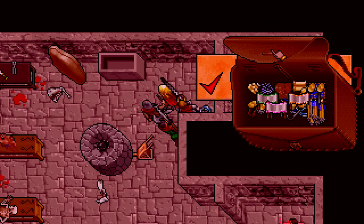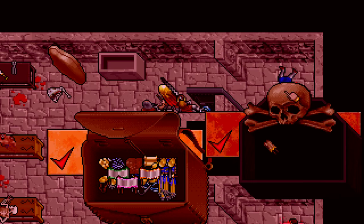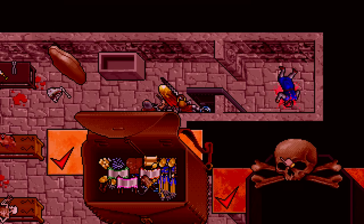Yes, I know — I was. Forgot to move my pouch, Dupre. Pick broke. Damn it. There we go. And what's on this guy? A scroll. Let's see what it says. 'I have blocked the entrance to the catacombs beneath our outpost with walls of force. None may pass ere this key is used. If thy need is great, and thou dost follow in the steps of order, thou shalt know what to do to retrieve L'Oreal's gift. Ardenus.' Is that Ardenus? Huh.